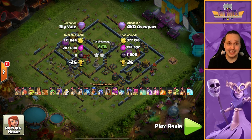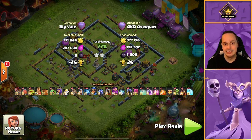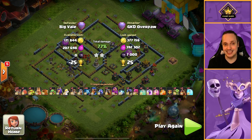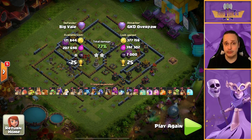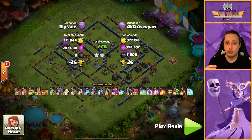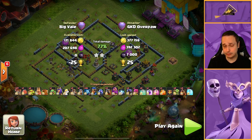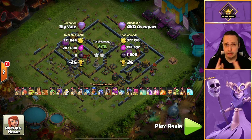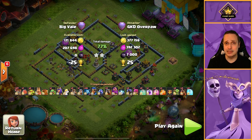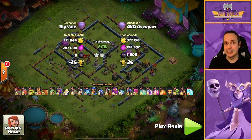As mentioned, the CC is triple ice golem — three ice golems. They're really effective for stopping a ground charge coming in from the opposite side to the Town Hall, really slowing things down. That's honestly part of the reason I think we got a one-star defense in the first replay. The link to the base is in the description — it's all yours to use and abuse as you wish.